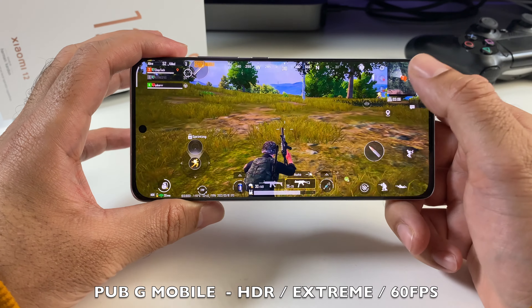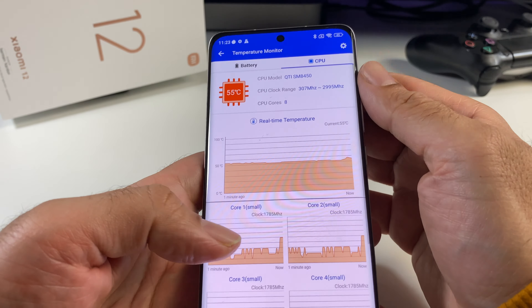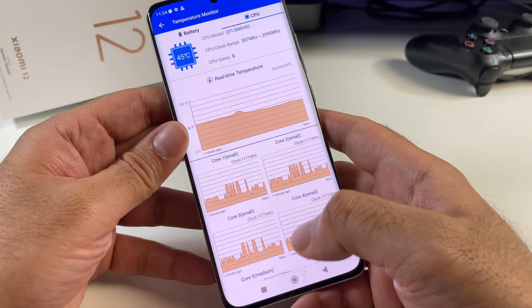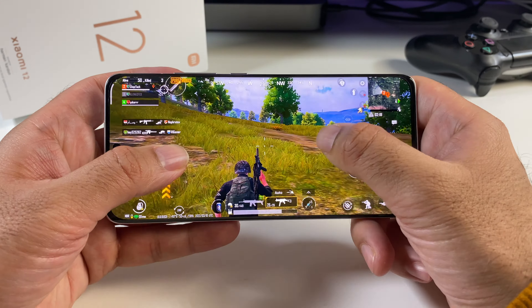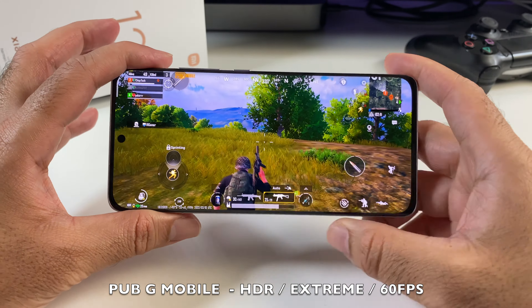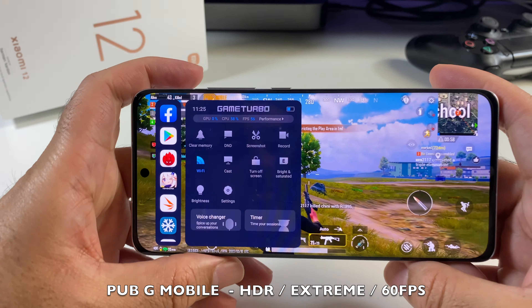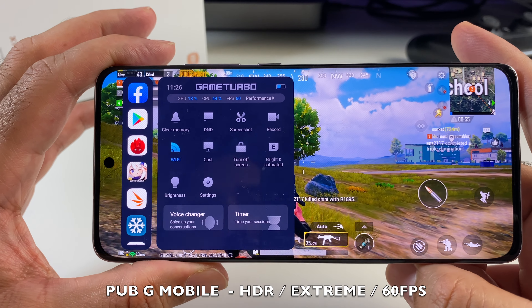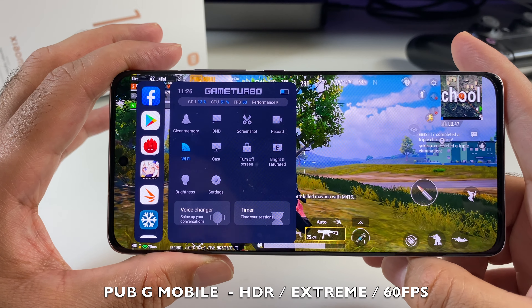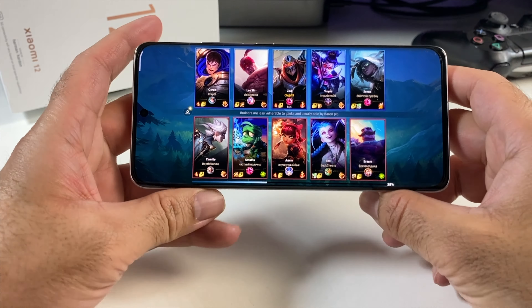We've been playing PUBG Mobile for a while now. CPU temperature was at 52 degrees and as soon as I close the game you can see the temperature has started to fall. The phone does feel a bit warm to the touch, but fortunately I'm able to game. After playing three games the CPU temperature has come up to around 50 degrees — slightly warm to the touch but it has not affected the gameplay. We're playing at Extreme frame rate and the frame rate fluctuates between 56 to 60 frames per second, but real-time performance is pretty good.